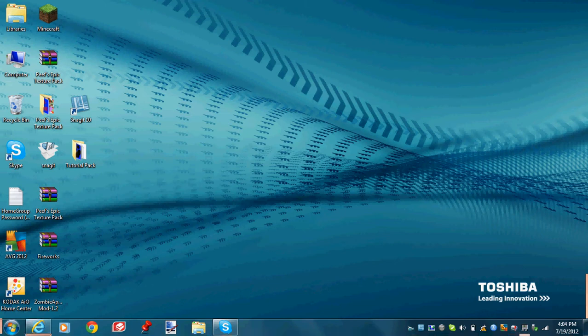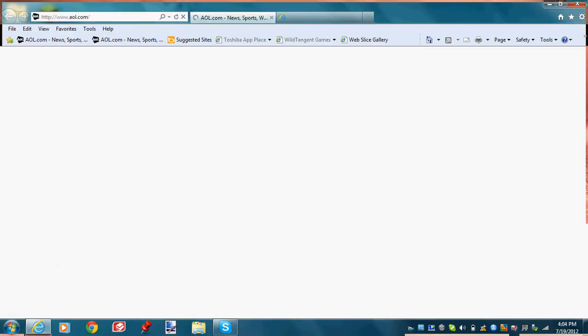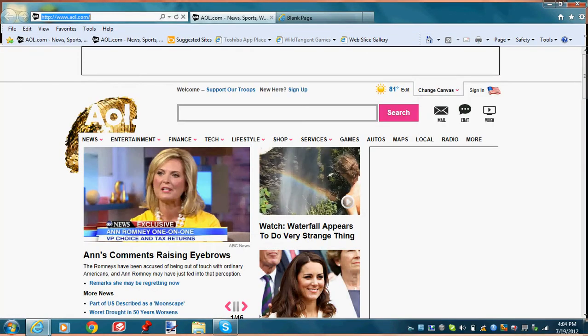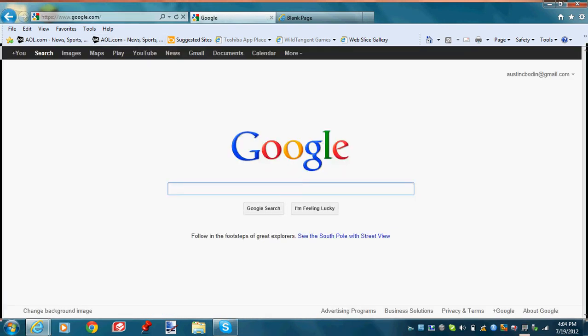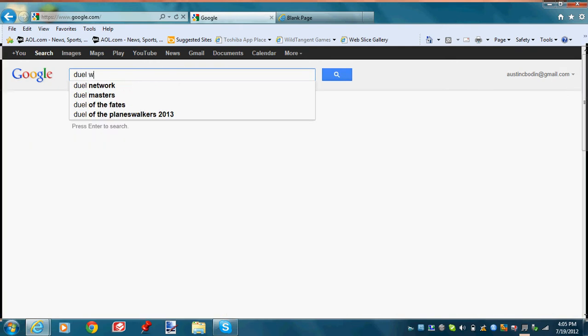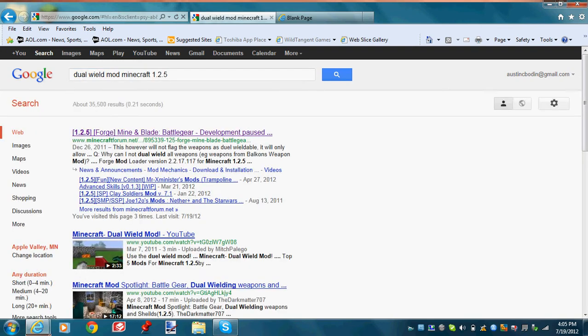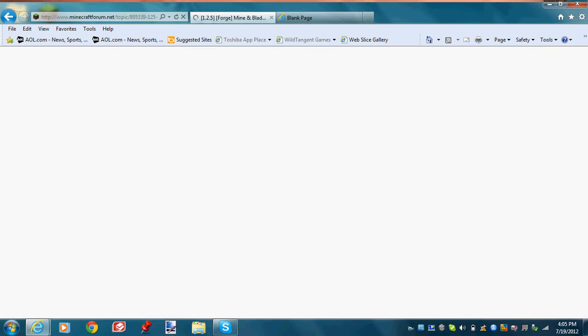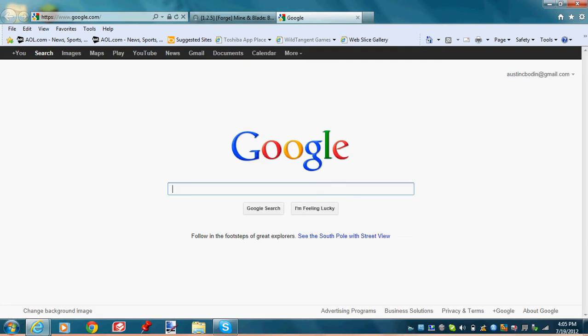First, open up your web browser, then open up two tabs if you want to get it done faster. The first website you're going to need to open up — I don't know the address, but just type in something like 'dual wielding mod for Minecraft 1.2.5.' I'll have this link in the description, so you don't have to Google it. The next one you're going to need is the page to get Castle Defenders.